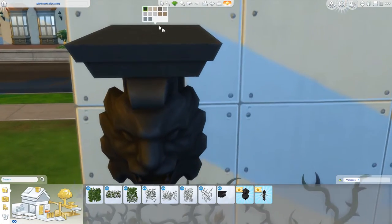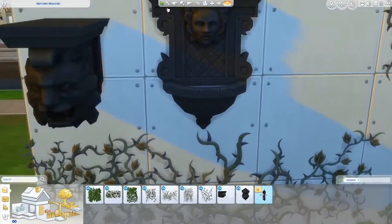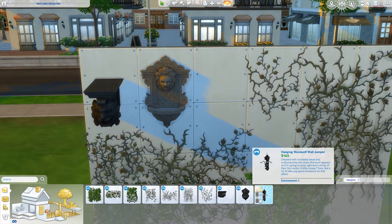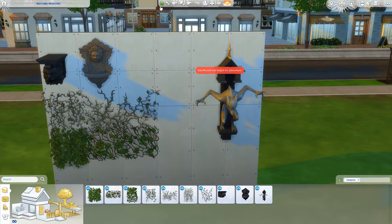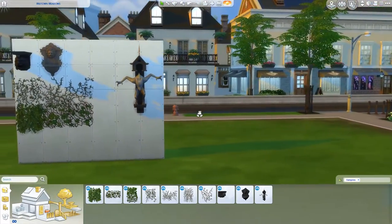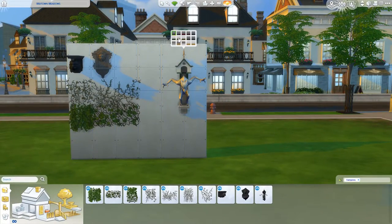We have the gargoyle which comes in lots and lots of cool colours. Then we have this brand new wall fountain with a gargoyle on it - the colours are cool. And last but not least we have the hanging werewolf wall jumper, which is like a massive gargoyle. It's so cool and so freaky. The little house at the top can change in different colours. I really, really like that.